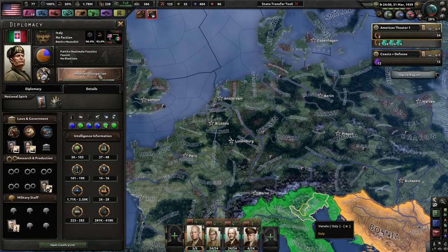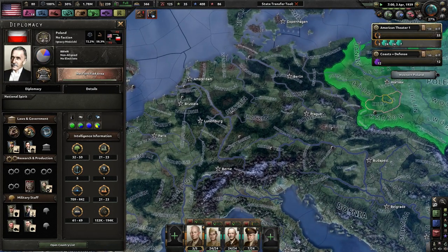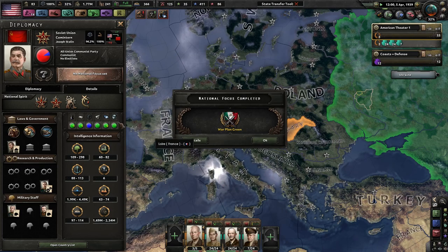What is Germany focusing on? Fate of Czechoslovakia — that makes sense. UK is preparing for the inevitable. France is doing colonial factories. A lot of communists here. Italy is doing Albanian occupation. Hopefully Poland is doing fortified areas. What are the Soviets up to? Fate of Czechoslovakia. So much for peace — the Soviets are doing nothing, even though they are 10% democratic.